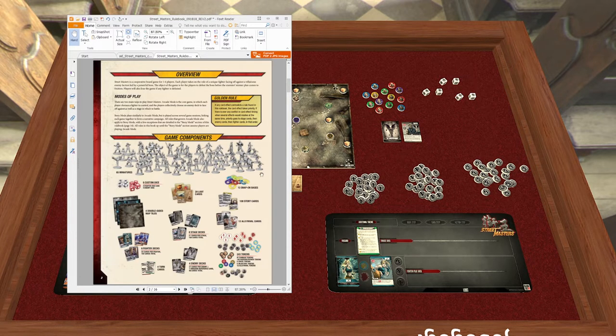Start by opening the rulebook to take a look at what everything is. There are snap-on bases you'll use on your enemies. For our purposes in Tabletop Simulator we're using colored tokens. You can get this Tabletop Simulator mod in the workshop under 'Street Masters Demo' — it was made for promotional purposes by or requested by the guys at Blacklist. You get your basic rules; it says there are eight stage decks and four enemy decks.